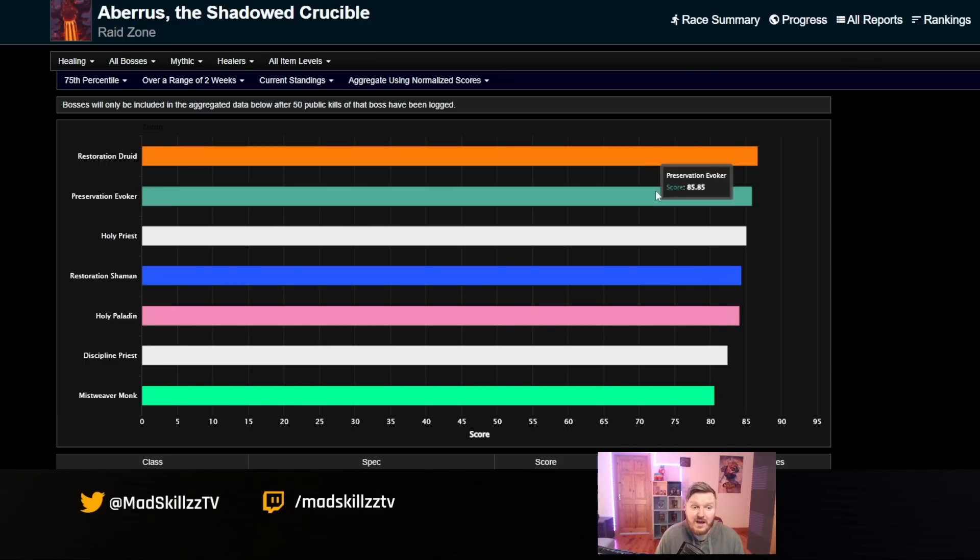Other healers can't mix sets as cleanly — for example, the preservation evoker old tier set is all about Reversion, and the new two-set is all about Spiritbloom, and they kind of go against each other. I should probably wait at least two weeks before the large sample size can be assumed to all have their four-set bonus. Then you could really say which healer is the true HPS king — because restoration druid is doing really well, and evoker has climbed a lot in pure HPS in just the last two days.